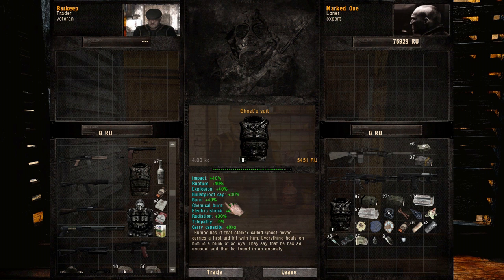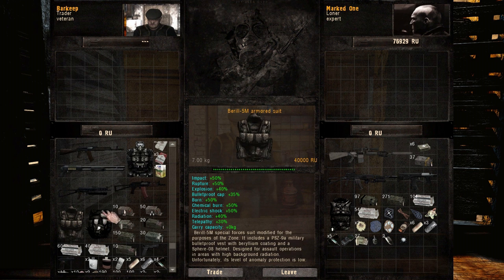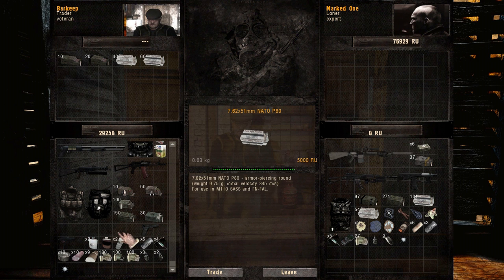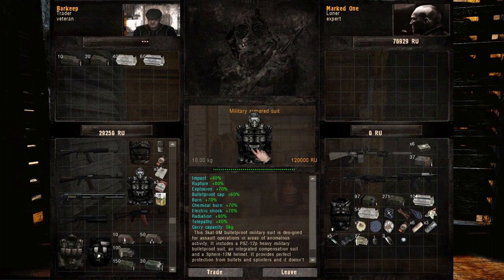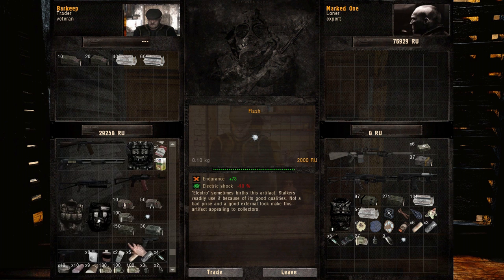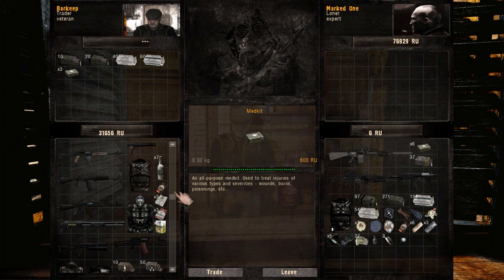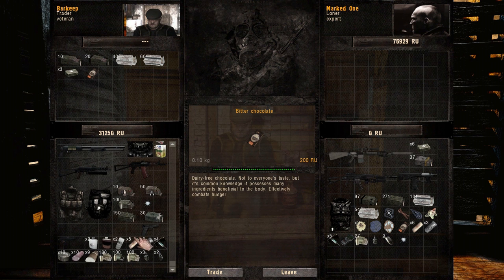This is ten kilograms. However, it gives me basically double the protection but doesn't heal me. It's fucking tempting. You don't get any extra carry capacity - you just have to deal with the fact that it weighs so much. I'm going to buy some ammo. Here's some ACP rounds and some more NATO rounds - don't mind if I do. Wow, that is some expensive rounds. I can't even afford this suit anyway. And we can get another chocolate bar. I don't really need anything else from this guy.